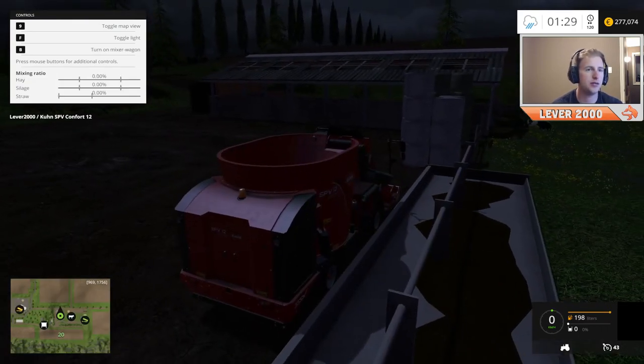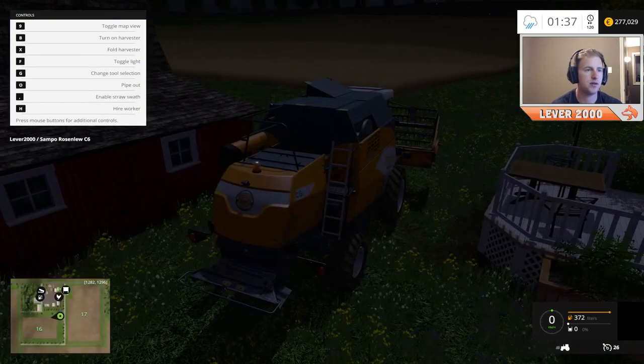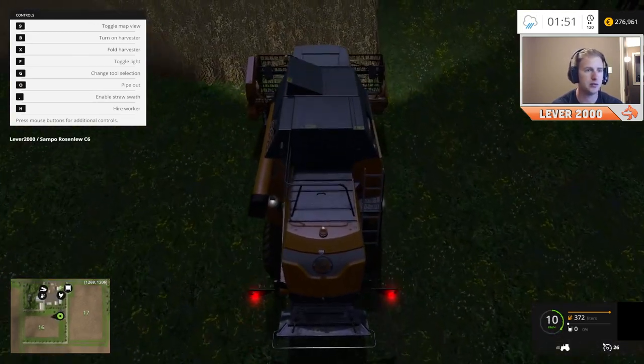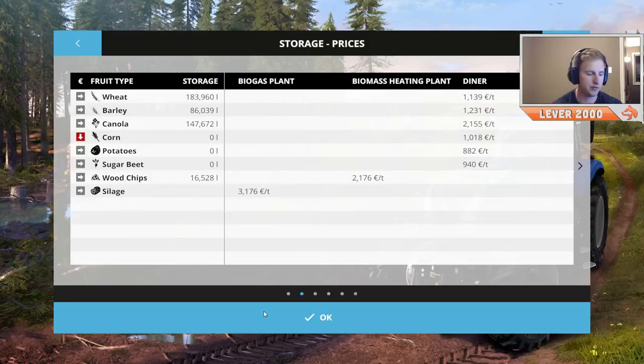Two hundred and seventy-seven thousand dollars — oh my god, we're rich! That's it for our grass ventures. Look at this — our fields are ready, partially ready. Let's get these things going. I gotta double check to make sure this is ready. This is barley, by the way, if I haven't said before.